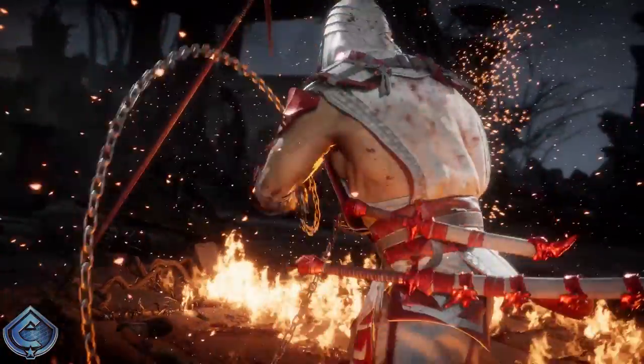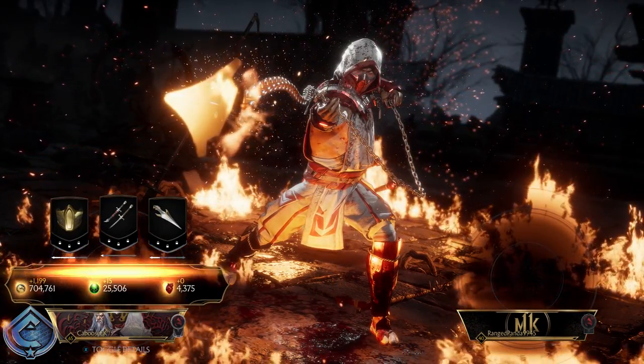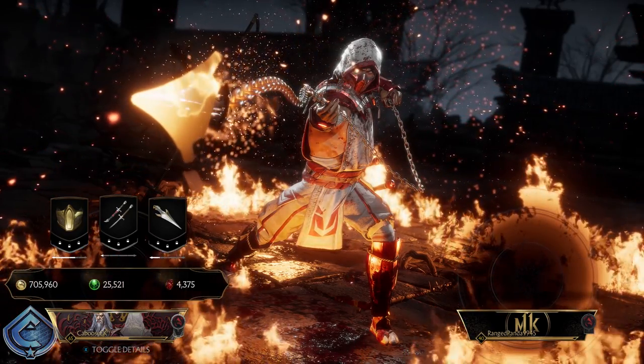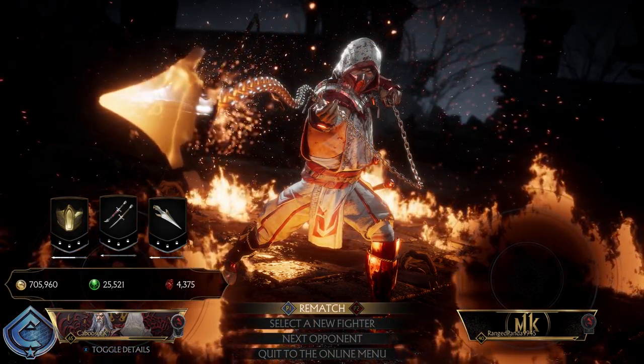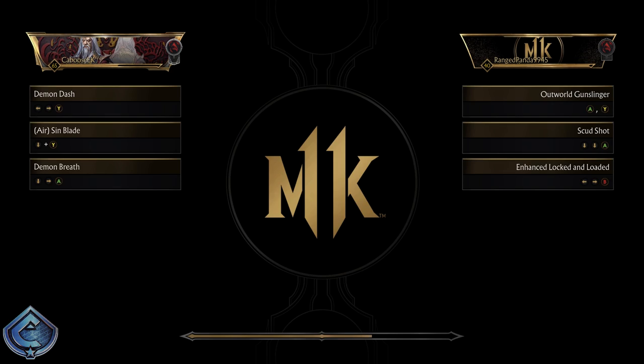This one looks so badass — the white and the red. The only thing is you don't get the glow effect. If you have spears or masks with that neon look, it doesn't apply when you're using this skin, so certain masks just won't look as good when you're using this variation.